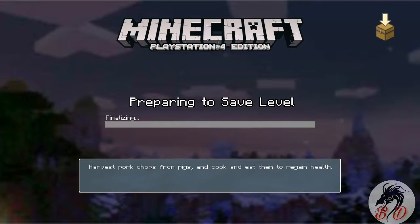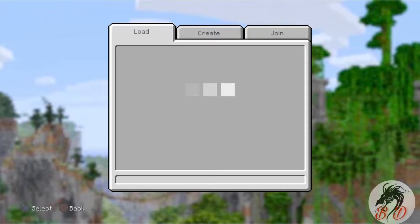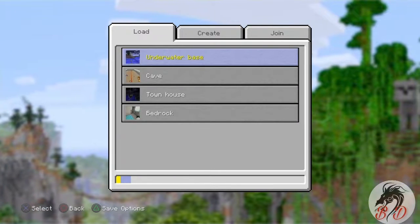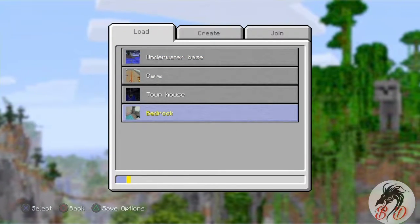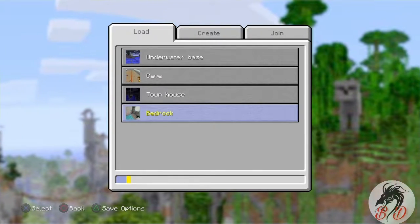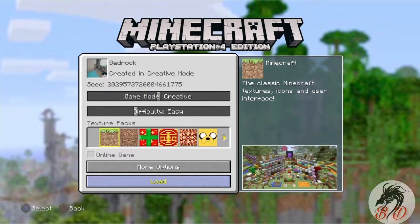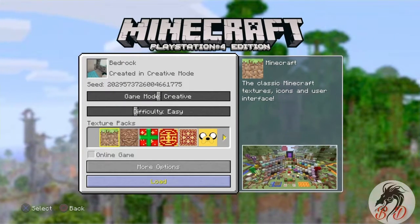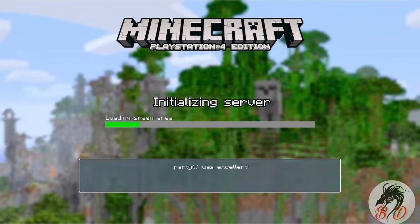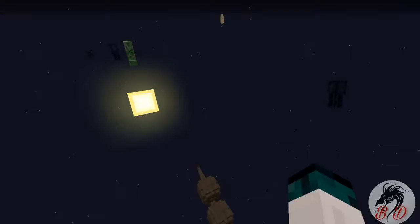Preparing to save level — yada yada yada. Now let's check out bedrock. And the one cave — that's going to be the last one. I've been working on that one a little bit more than anything else. This one is bedrock — I made it before the undersea base, and this one was a little bit more creative.